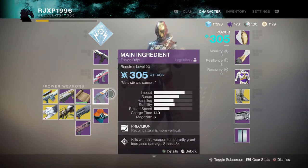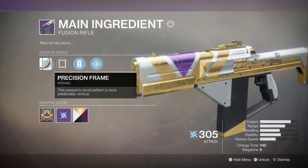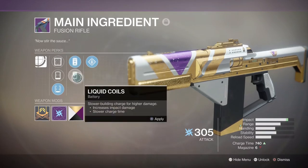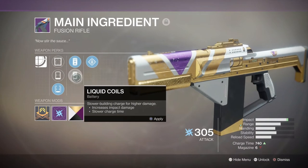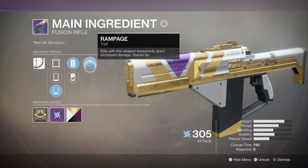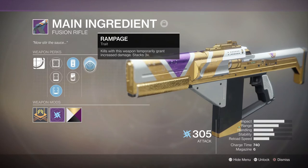Last but certainly not least is the Main Ingredient Fusion Rifle. It has three sights, a vertical recoil pattern, Enhanced Battery — strong battery life with increased magazine size. You can also have Liquid Coils, which gives it more impact but a slightly slower charge. With this weapon you really don't need that extra damage and slower charge — in PvP it charges at a nice rate and it's almost a guaranteed one shot every time. Its last perk is Rampage — kills temporarily increase damage, stacking three times, which is good in both PvE and PvP.